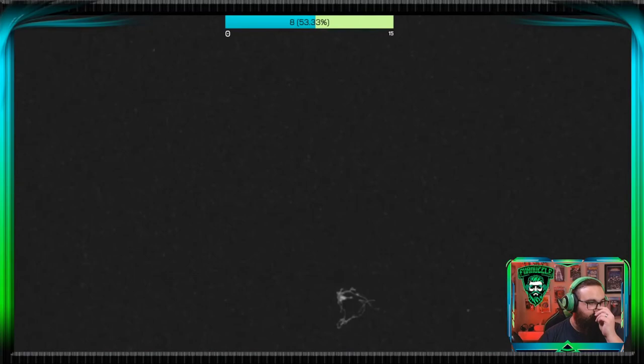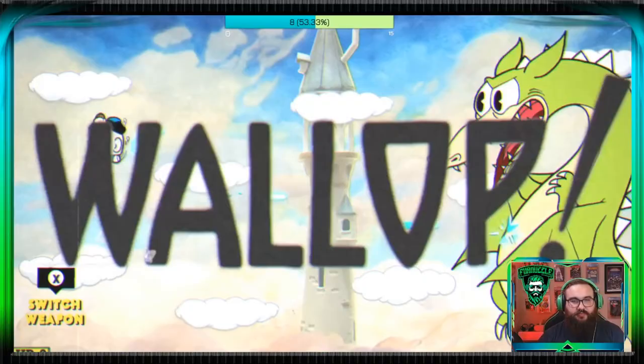Now we go behind the mountain to get over to Matchstick here. He's one of the more difficult bosses — he is the final boss of Isle 2.